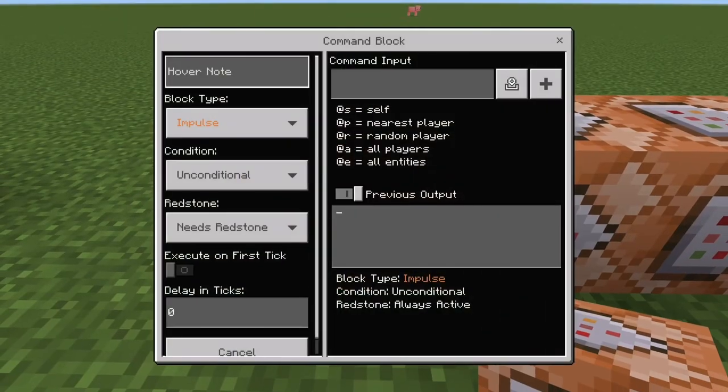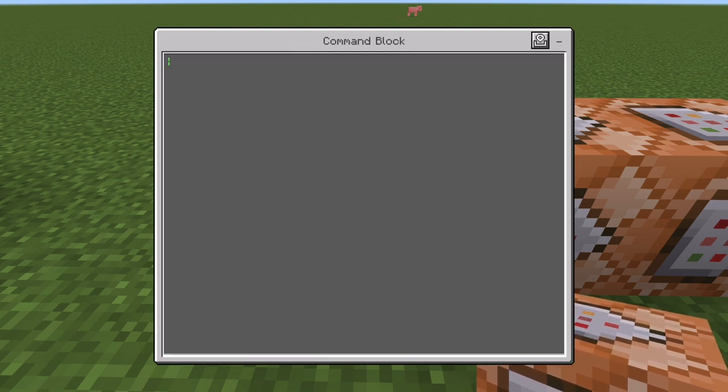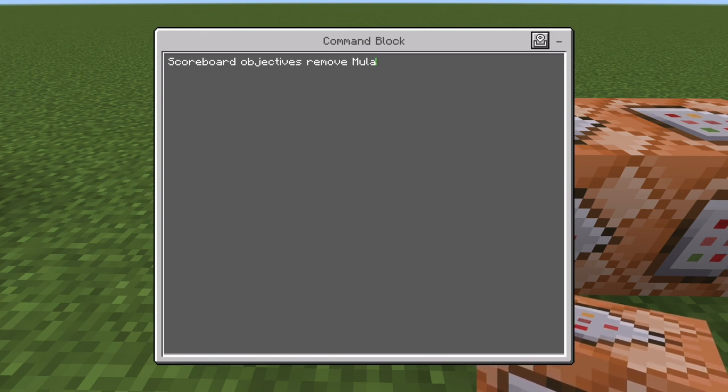The next group starts with an impulse, unconditional, needs redstone command block. The command is: scoreboard objectives remove moolah. This is going to remove your second scoreboard anytime somebody joins or leaves the game — it resets the display scoreboard, and then the third command block re-equals it back to whatever your main scoreboard says. It's a lot of scoreboarding, I know, but it can get confusing.